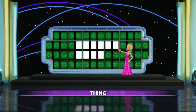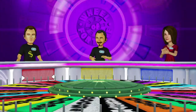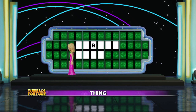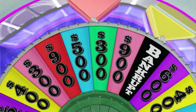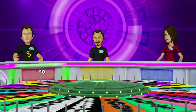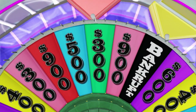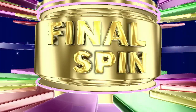Thing is our next category. You're going to start, player one. 800. There is an R. 300. There is an R. There is an S. 300. There is an S. No, sorry. I think I'll give the wheel a final spin. I'll ask you to give me a letter. It's 15 seconds. To solve it, every consonant will be worth $1,000 plus...